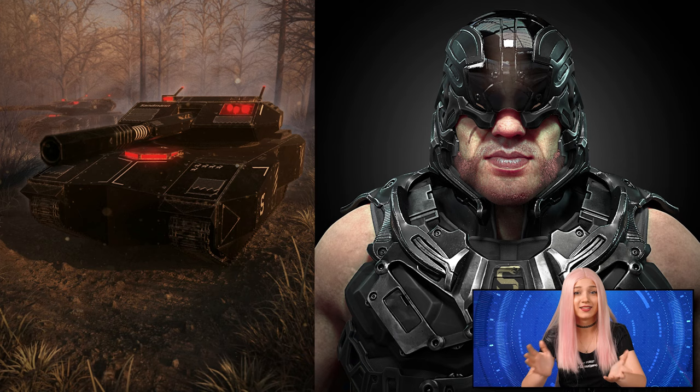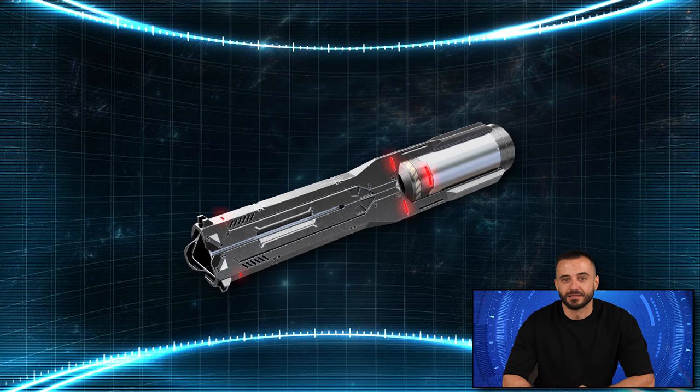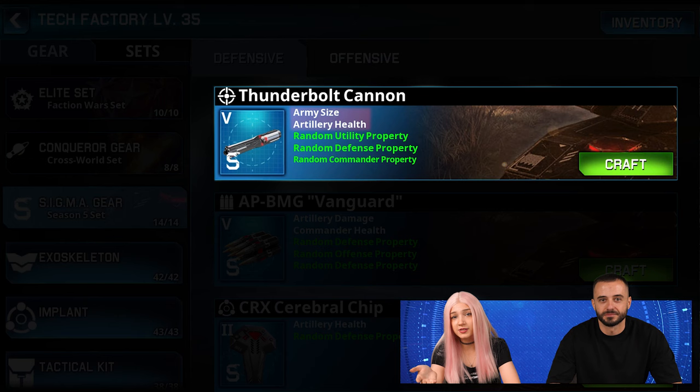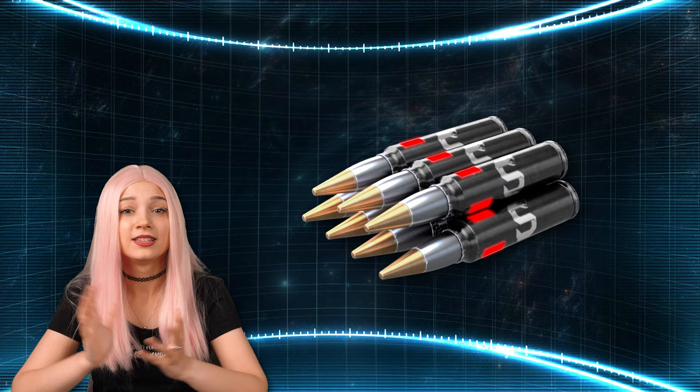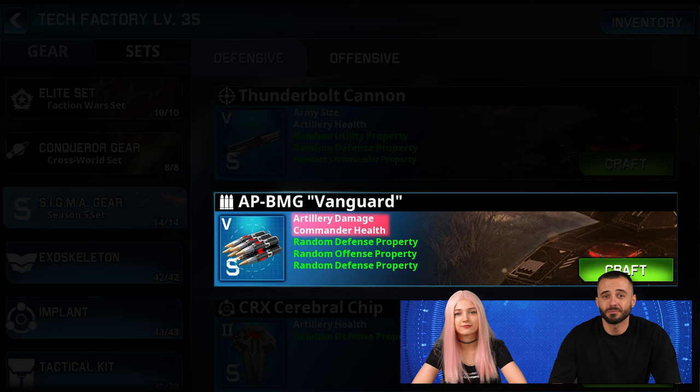Let's talk about the Sigma Renegades! They mean business and they're bringing powerful defense items into play. The first addition to their gear set is the T5 weapon system — its first set bonus enhances army size and the second gives artillery health a significant boost. The random bonuses come from the utility, defense, and commander pools. Next is the T5 ammunition: its primary set stat ramps up artillery damage, while the secondary bonus increases your commander's health. The random bonuses here come from the offensive and defensive pools!